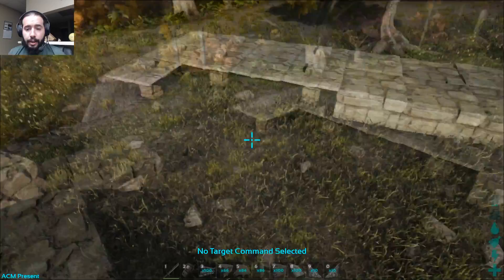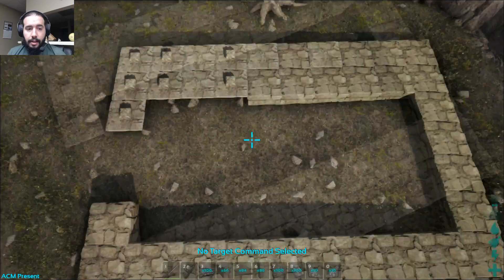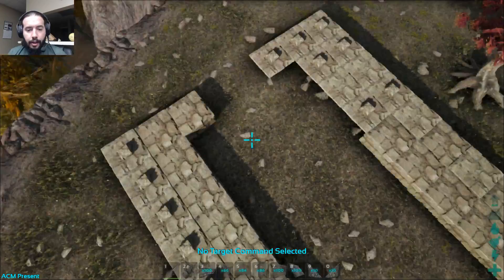Let's fly up here and check this out real quick. This is the base — it is an eight by ten base with two thick on the sides and one thick on the back and on the front.